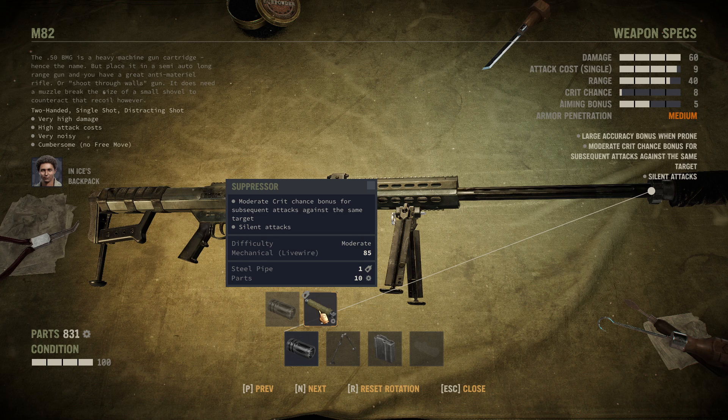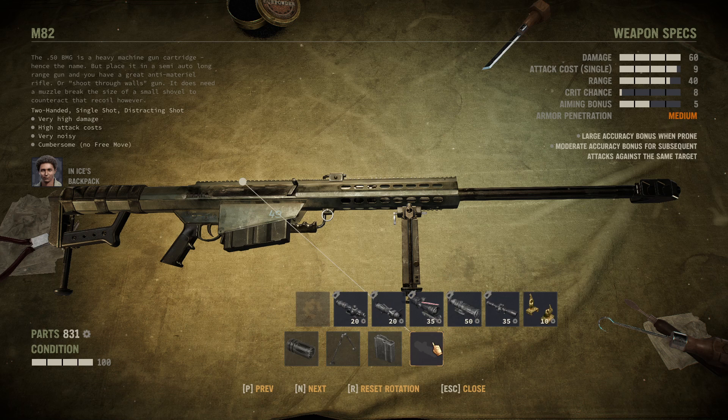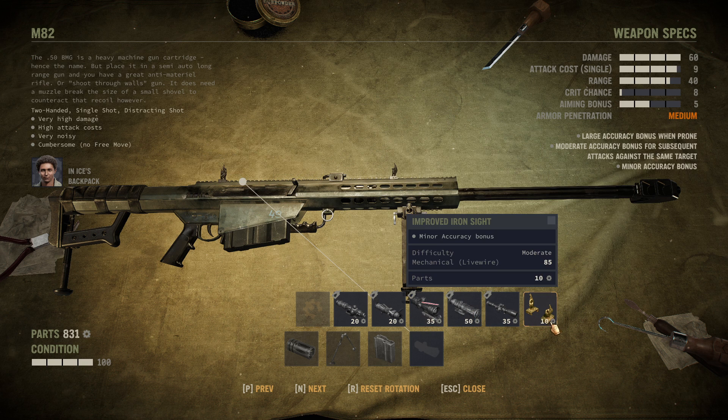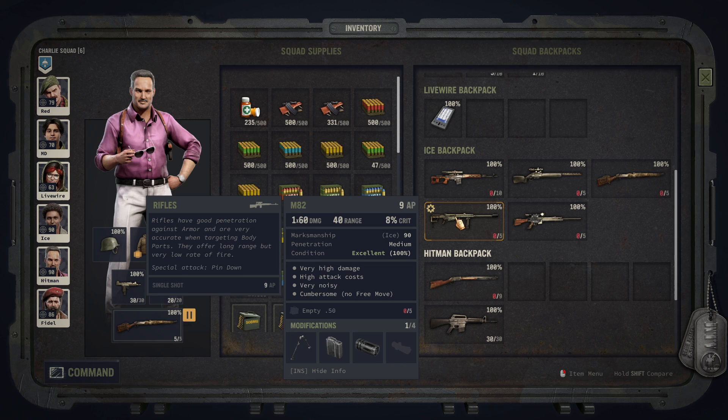We can modify it with a suppressor — operating this beauty silently is kind of a good joke. It comes with a built-in bipod, which I love personally. We can expand the magazine, and we have the typical scope options, though you only have the iron sight as the only non-scope upgrade option. The attack cost is really, really huge — I cannot emphasize enough what a downside that is. But if you have somebody who can handle the stress of this gun, have some good fun with it. It's also extremely ammo efficient — you only need one bullet to kill a person.